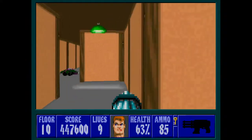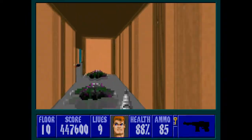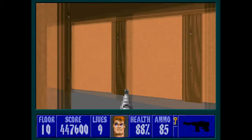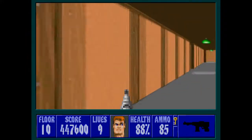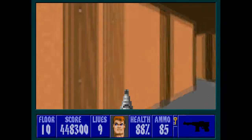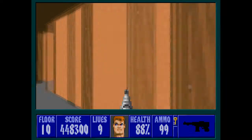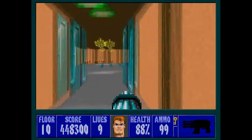Let's actually grab just a little bit of health — it's close at hand, not too much of a diversion. I should have switched to the chaingun earlier as well. I'm going to go the right path first, go around the edge here, ignore this door, and sneak up behind this guy. Once you're fully confident the area is secure, go back to the doors. I tend to choose this door for a better angle, and we have a third Hans Grosse to take care of.